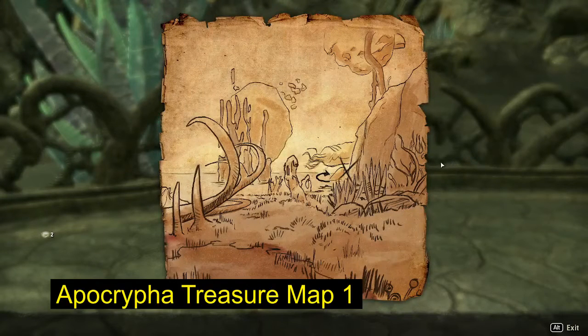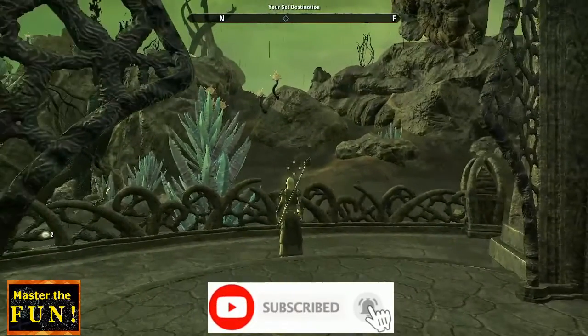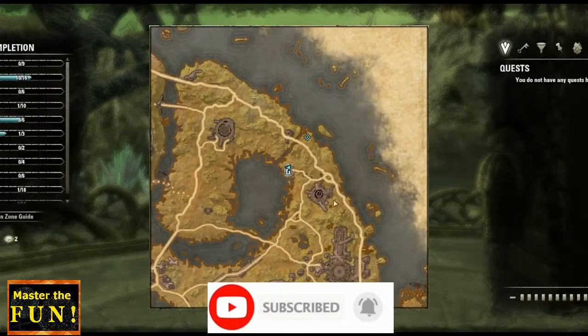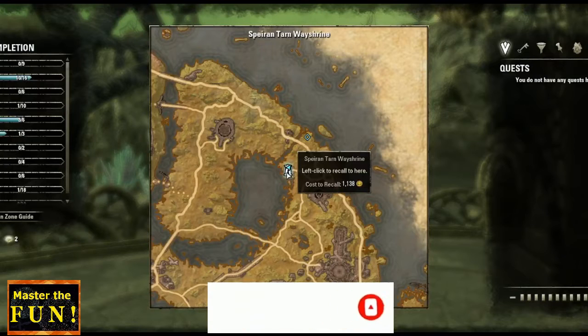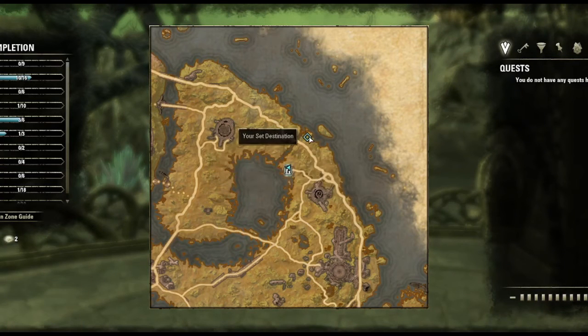Welcome back to Mass of the Fun. Today we're in Elder Scrolls Online going to show you the location for the chest for the map — Apocrypha Treasure Map number one. We're in the place Apocrypha, on this island or whatever you want to call it, and we're at the Sparren Tarn Way Shrine.